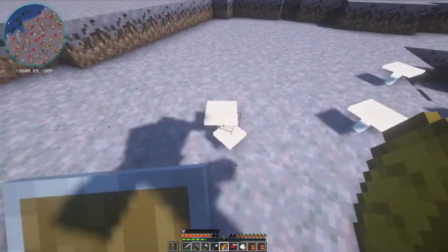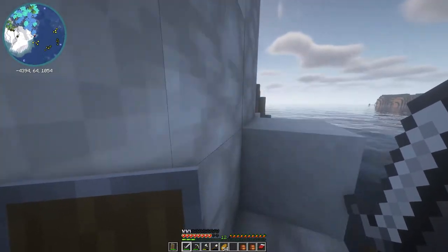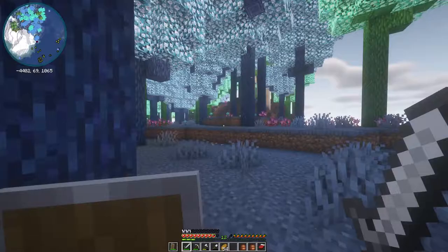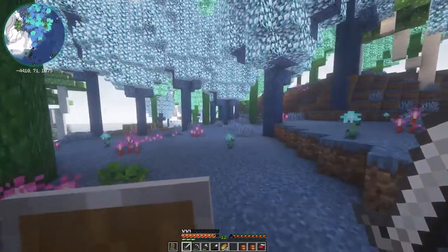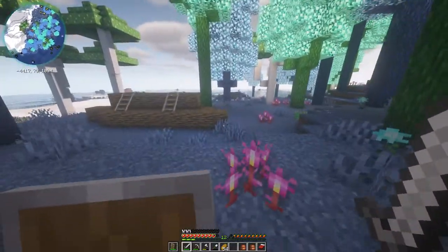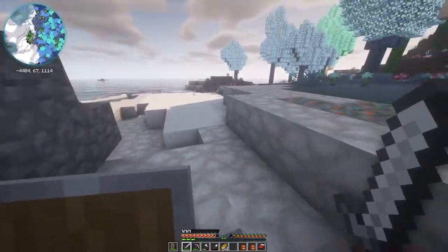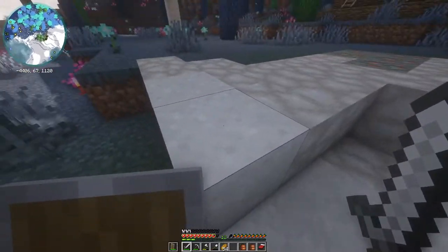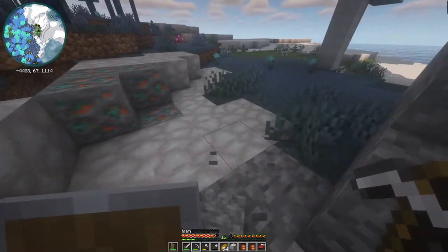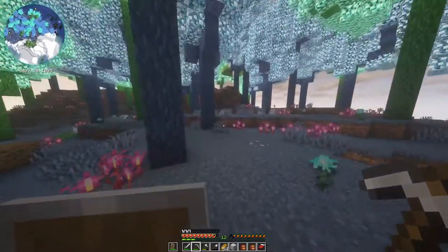We have found some new blocks as well as new trees. They look so pretty — it's like they have a glow. Wow, look at this — it's green and blue. And I think these are mushrooms! Yes, this is what we're looking for. I'm gonna save these coordinates as well because we still have to get silk touch to get these mushrooms. Let's see what type of block is this — it's like a cobblestone, and this one is rocky stone. So we have some different types of stones here we can use as well as trees.